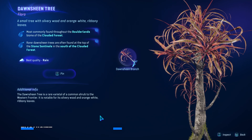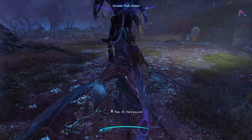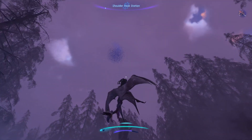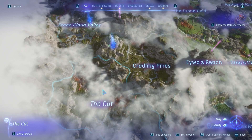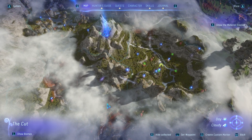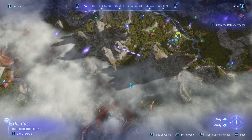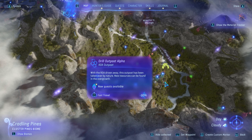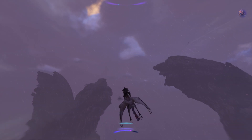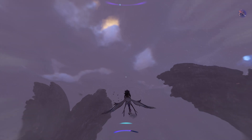Let's begin with the dawn sheen tree. This one is most commonly found in the borderlands biome of the clouded forest, and rare variants can often be found at the top of the stone sentinels in the southern part of this region. For the top of the stone sentinels, you basically want to make your way to the cradling pines or the cut. The shoulder peak station or drill outpost alpha are amazing quick travel options to get there pretty quickly. Remember, the maximum values are 56 on an exquisite harvest — the best possible numbers you want to get your hands on for this craft.